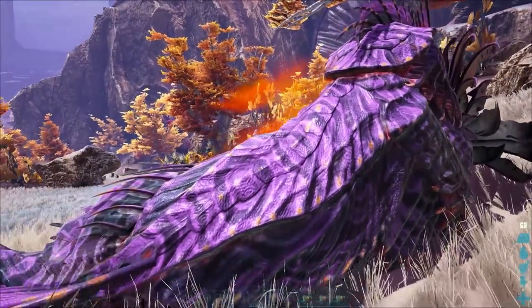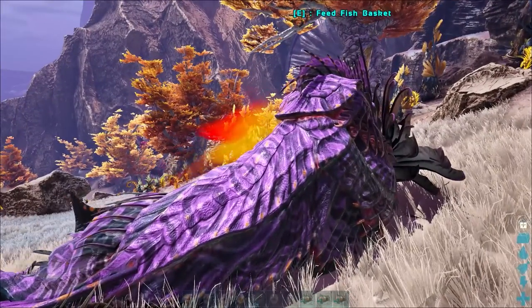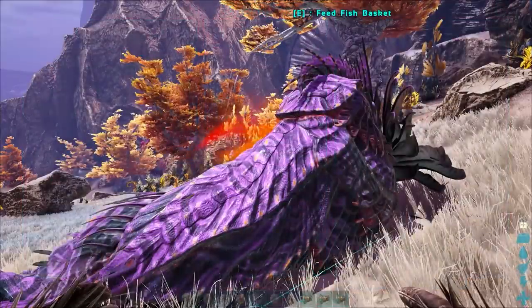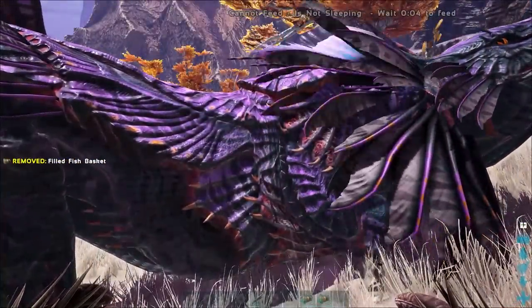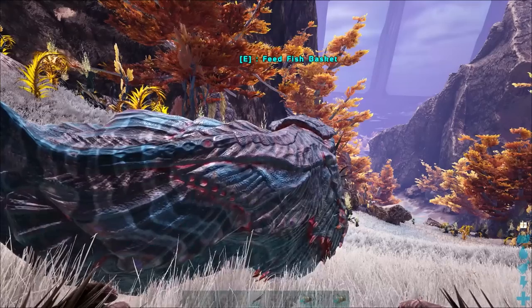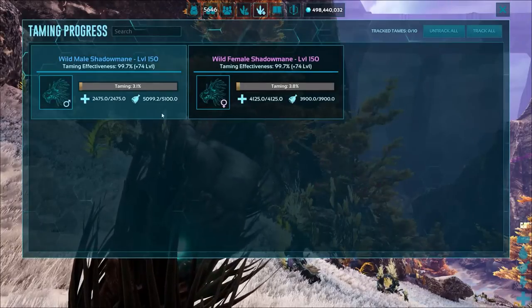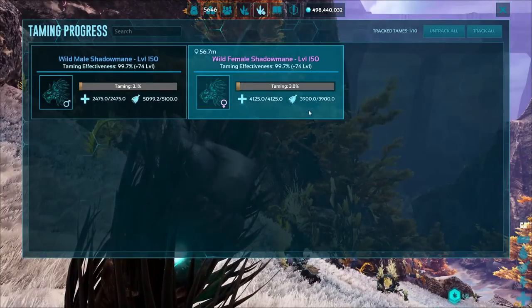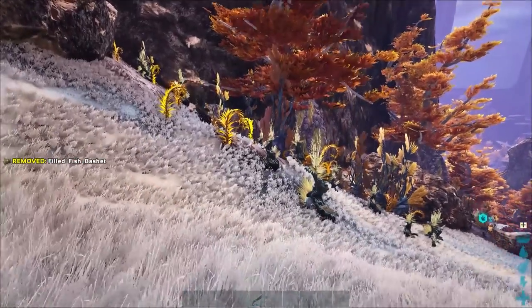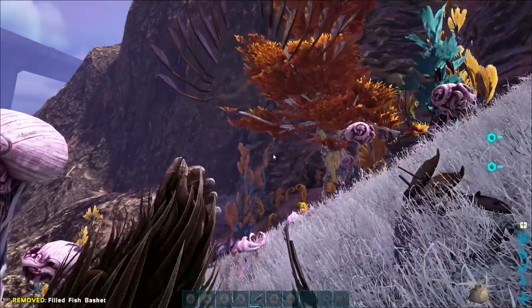This video is to understand what weight of fish you're going to need. I went through a variety of weights of fish, and by the way this is on 1x taming rates. Testing a 1.3 weight fish gives us a 3.1% taming affinity. Testing a 1.4 weight — which I was told was the minimum — gives us 3.8% taming affinity, which still doesn't seem quite right. Using a 2.2 weight gave us 6%, and using a 2.3 weight gave us the same percent.